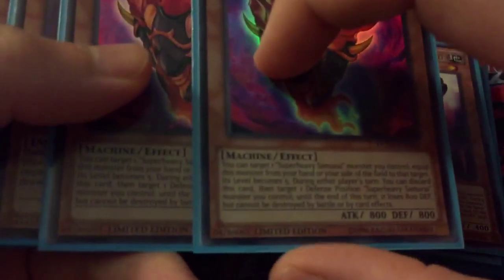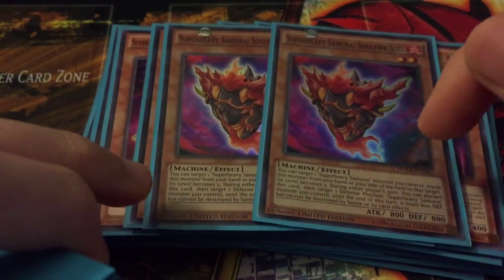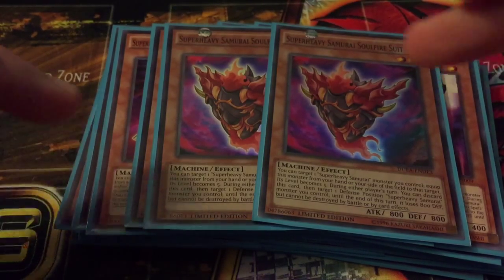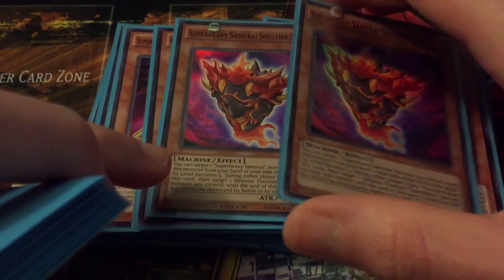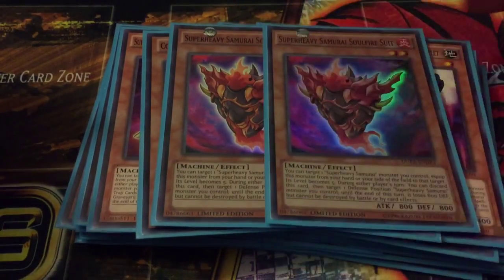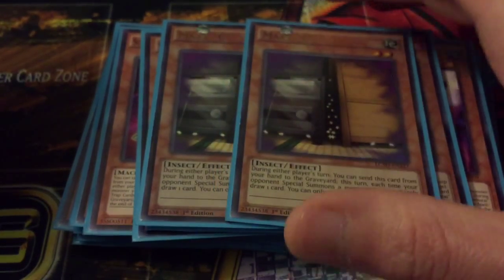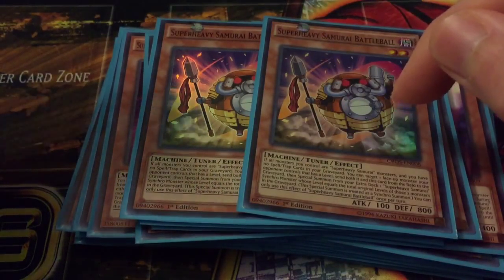Then two Super Heavy Samurai Soul Fire. You can equip it to make a monster level five if you ever need that, but pretty much you're just going to discard it to prevent your guy from being destroyed by battle or by card effects — you'll lose 800 defense, but that doesn't really matter since all your guys will be in defense. Two of these add a little extra protection. Then two Maxx C for some draw power.